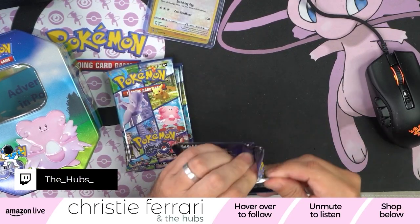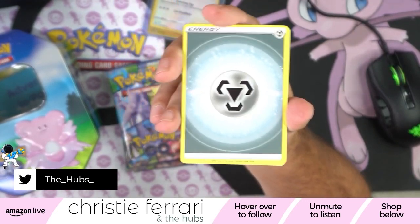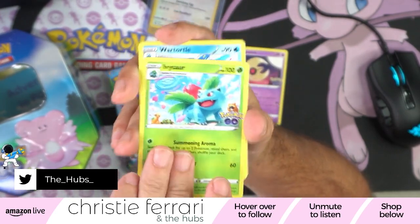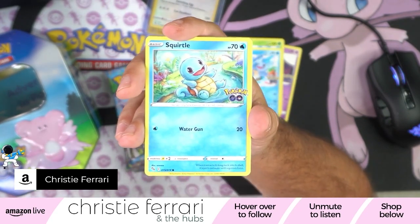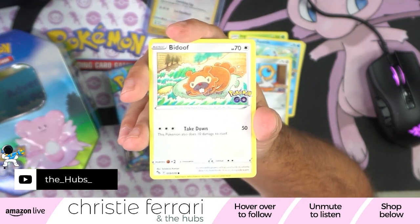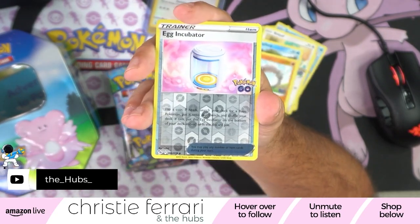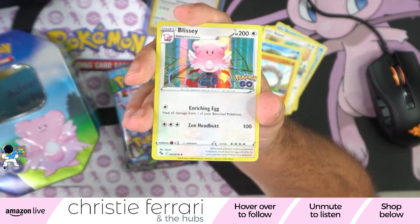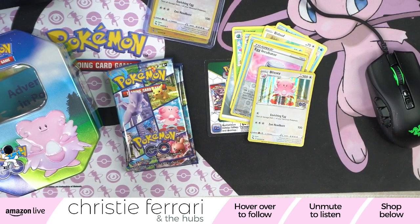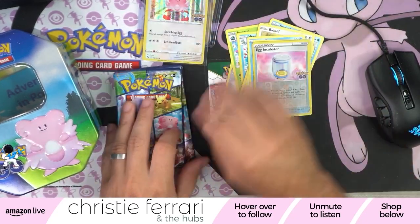Beginning with pack one. We've got a metal — Lunatone, Ivysaur, Wartortle, Squirtle, and a Melton. Bidoof, Magikarp, and an Onix. Trainer Egg Incubator in the reverse. And in the back, another Blizzy — Holographic Blizzy! So we got double Blizzies — holographic Blizzy for Dana.